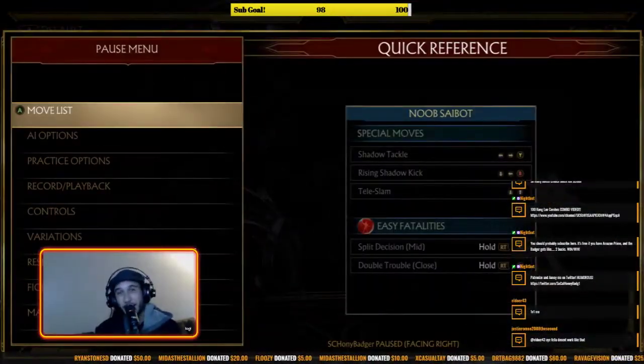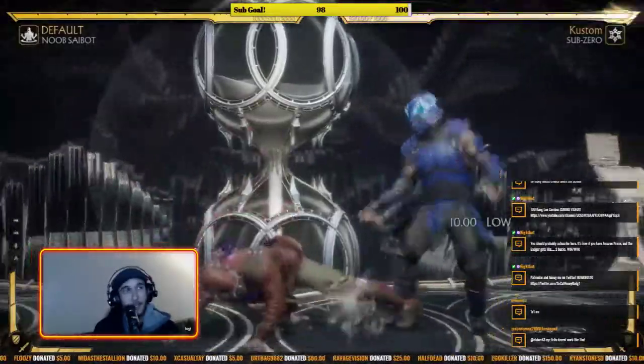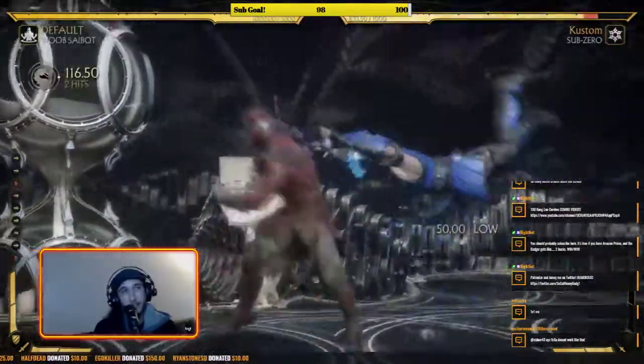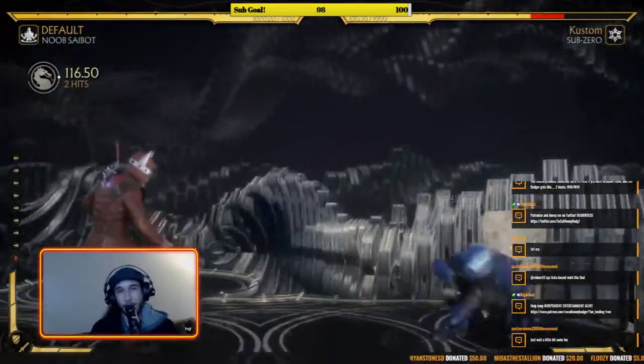Next important move is down 3 — a godlike low poke with good range and nine-frame startup that is plus 15 on hit. Off of it you can get 1,1,2 or go for 2,1 if not spaced right. They have to respect those plus frames because 4,2 is nine frames and they're jailed for 15, giving you all the time to confirm. Last notable move is 4,4 — a two-hitting low string from one button that starts in 12 frames and is fairly safe at minus 7. It's a good advancing low to fish with in the neutral when you think they're going to dash in.